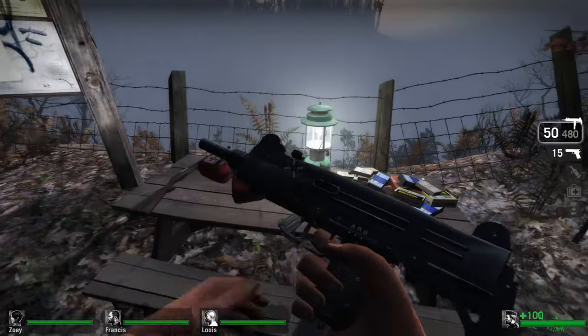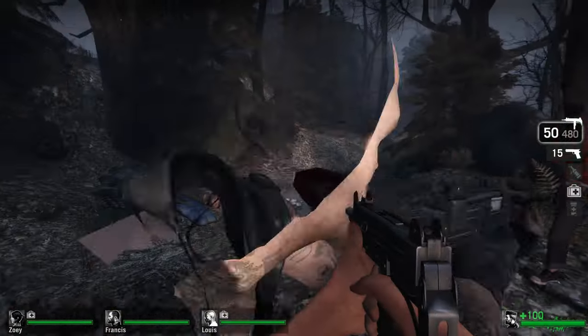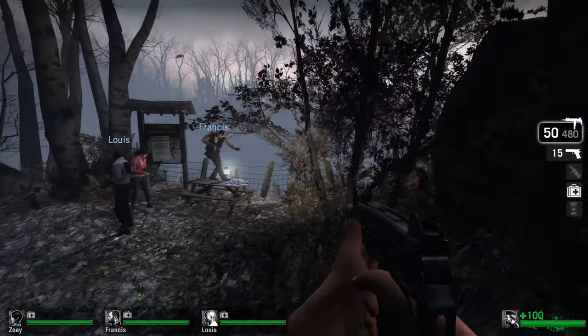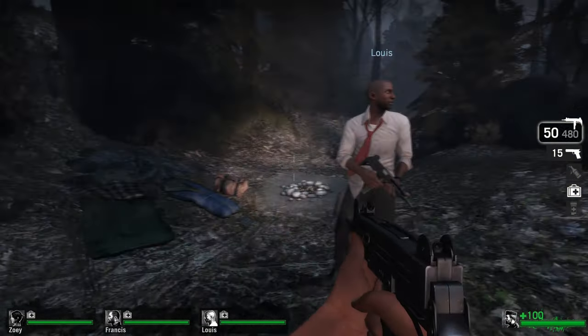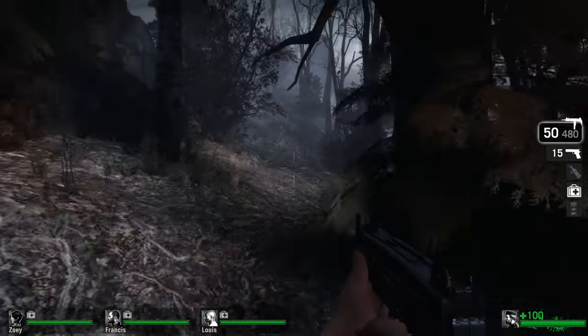Alright, we got our weapons over here. It's a machine gun again. Looks like I'm Bill again. It either sends me as Bill or Zoe every time I do random. Alright, let's get moving.